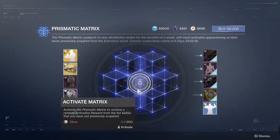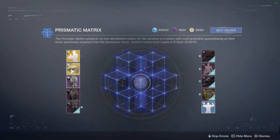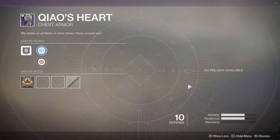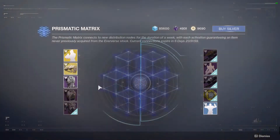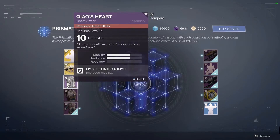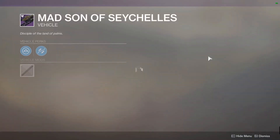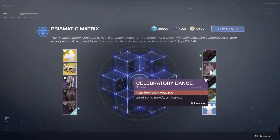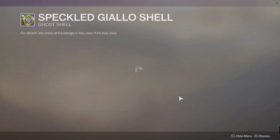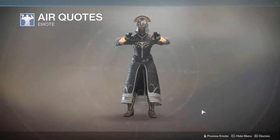Let's see what we have this week from the Prismatic Matrix. We have the Popcorn Emote. And we have the Heaven's Vigil Weapon Ornament for the Vigilance Wing. We have a chest piece from something — three chest pieces that we can get for the set bonus. We've got Mad Son of — I can't pronounce that. There's a lot of things I can't pronounce in Warmind. Celebratory Dance, Fiery — can't pronounce that either. And then we have the Air Quotes emote — that's actually a pretty good emote.